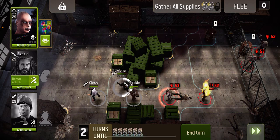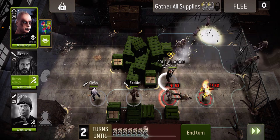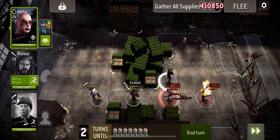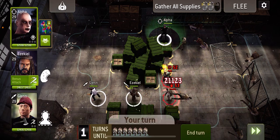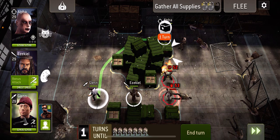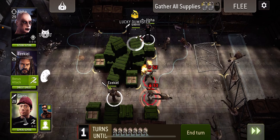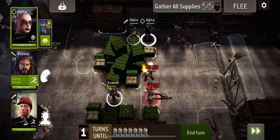I want to go and hit a walker up here to get the movement, then move out of the way so we can go and open this box. This is going to get very tricky.